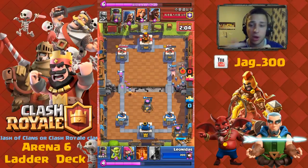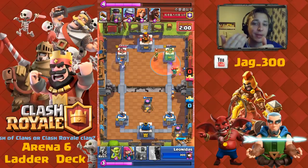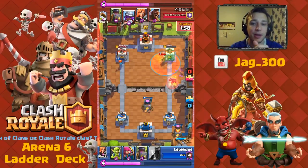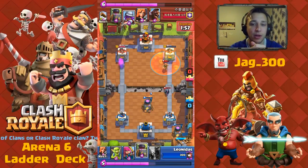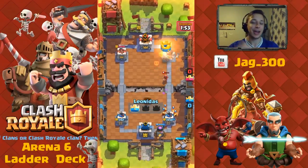This is where I just drop the Hog in. He has the Mini P.E.K.K.A., but I almost guarantee every time I get one hit in. He's going to use it as a secondary card to block. At this point, I just let the Poison finish off the Tower — and that's kind of how you use this deck.